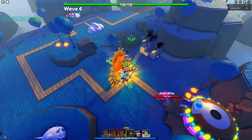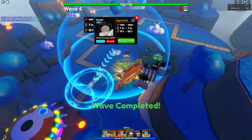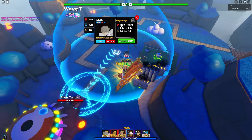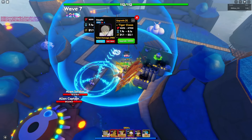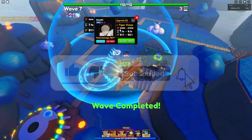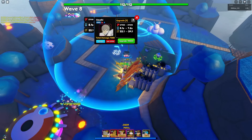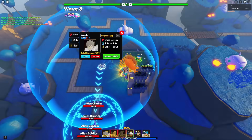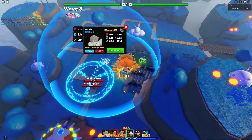All right, we can start upgrading Asushi. His base stats are 4,655 damage with a 7.1 seconds SPA and 19.1 range. Next upgrade: 10,241 damage with 7.1 seconds SPA and 20.1 range. Next upgrade: 16,292 damage with 7.1 seconds SPA and 21.1 range. At upgrade 3 he gains a brand new ability called Tiger Claws. The stats at upgrade 3 are 27,930 damage with an 8.1 seconds SPA and 22.1 range.